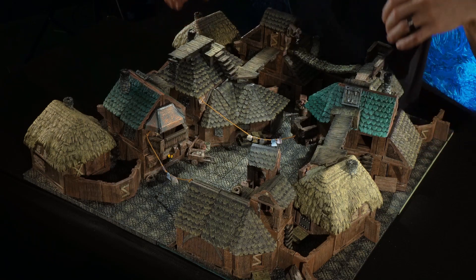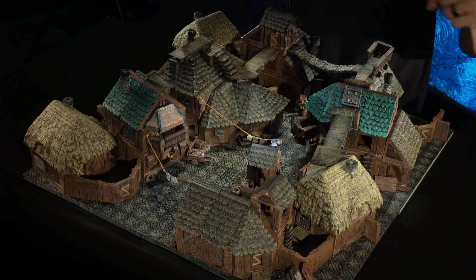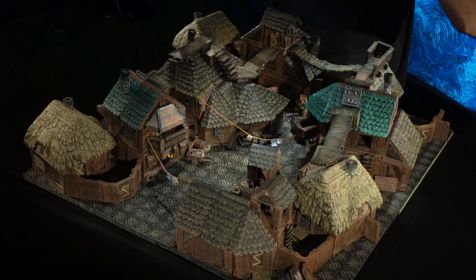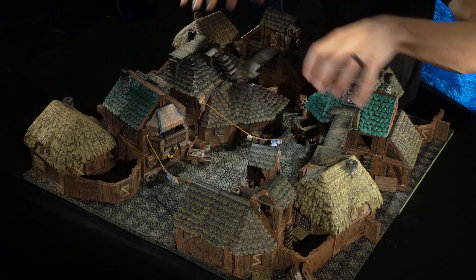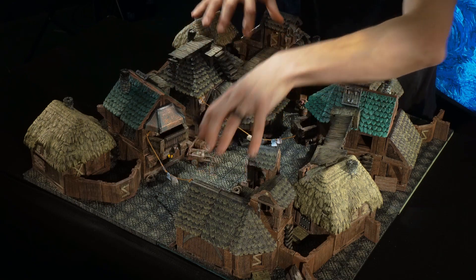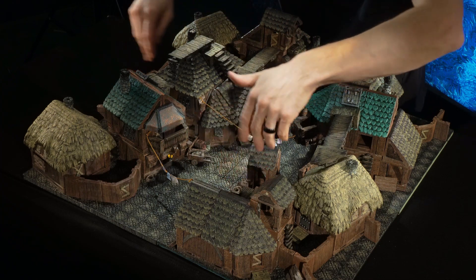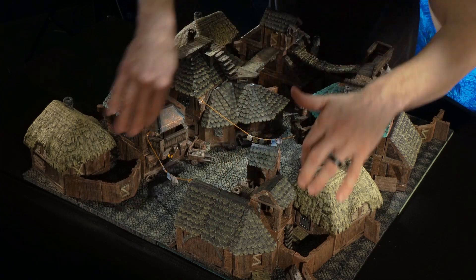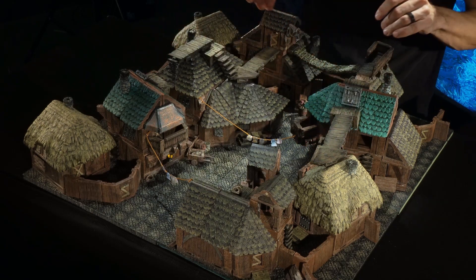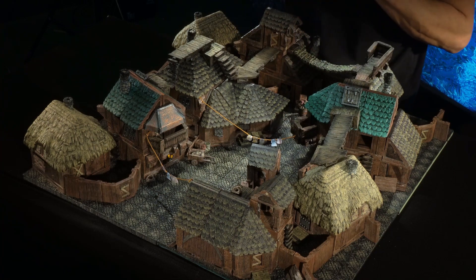We've got a lot of wood floors, corner posts, and walls. There are some secret doors, regular doors, windows, and a couple of LED walls. We also have a great variety of roofs in here — thatched roofs, a few green roofs, and a bunch of the dark roofs. We're breaking it up with freestanding wooden walls to make yards. There is also some widow's walk scaffolding on the roofs and a little bit of dressing to top it off.